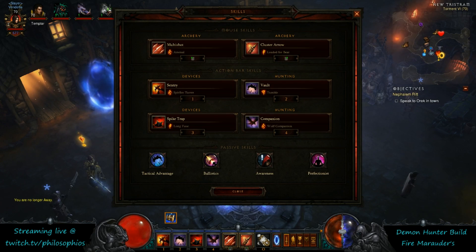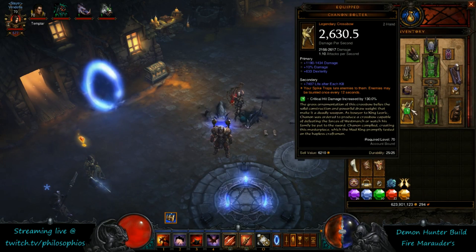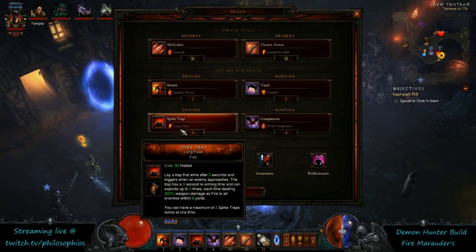One more quick look at the spec — using the Cluster Arrow and the Spike Trap to taunt the monsters in for the CC. It's doing really well, lots of fun, very effective. Good build — hope you guys enjoy that. It's quite a gear-intensive build with a lot of loot you have to collect to be able to run it, but it is a lot of fun and it's really strong. Thanks for watching, see you next time.